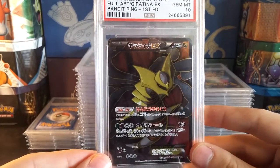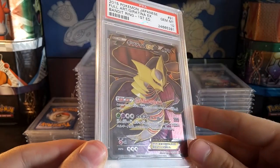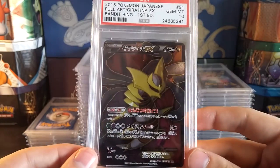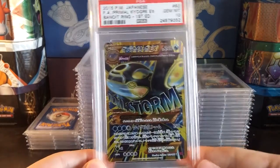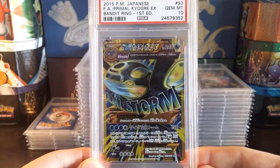Giratina EX — another beautiful card from Bandit Ring. Bandit Ring was another one of those sets that I really liked — so many legendary Pokémon in there. I don't think I completed that set, but I still have a large majority of it.